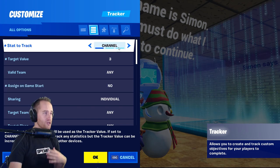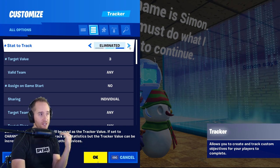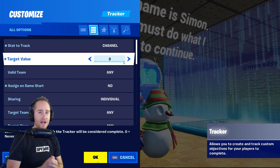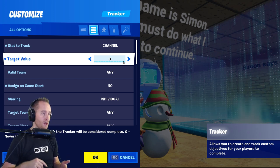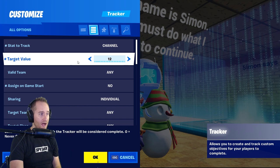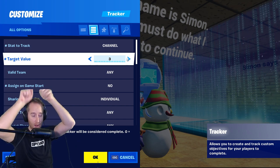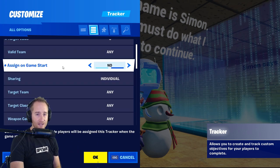Let's look at some of the settings - they can get a little complicated. The first one is what stat are you checking? You can check channels, or eliminations and how many times someone has been eliminated. For my mini game I'm tracking channel triggers. The target value is what the device is tracking - for my mini game I set it to 3, which was the tracker shown at the top of the screen.